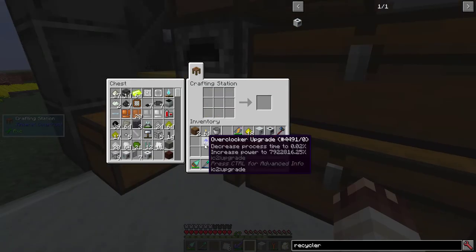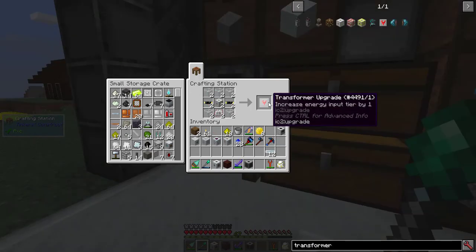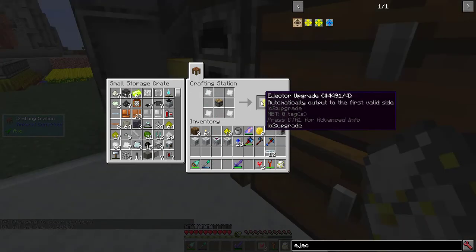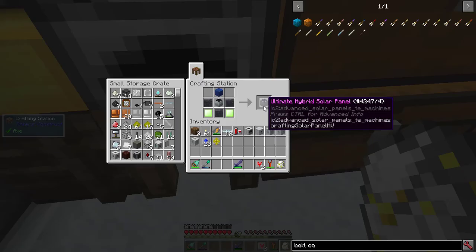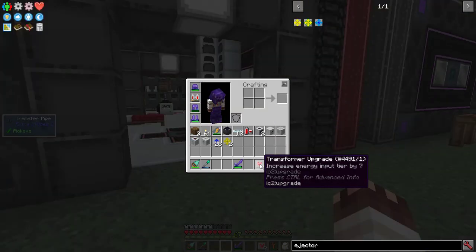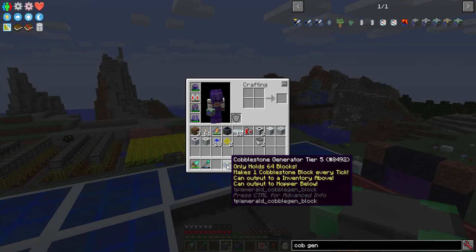Compressor, Recycler, and 24 overclocker upgrades. More Glass Fiber Cable, 2 Transformer upgrades for the Recycler, an Ejector upgrade, which I'll set to output to the bottom side. And last but not least, an Ultimate Hybrid Solar Panel. After some advice, I ended up making an extra Recycler, some more Transformer upgrades, and an extra Ejector upgrade. And an extra Cobblestone Generator Tier 5.